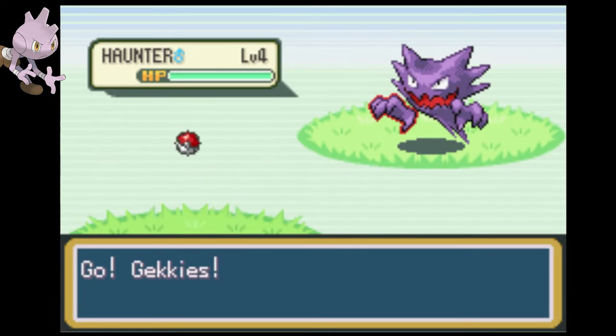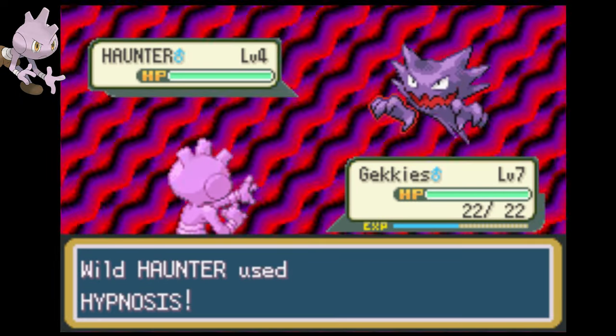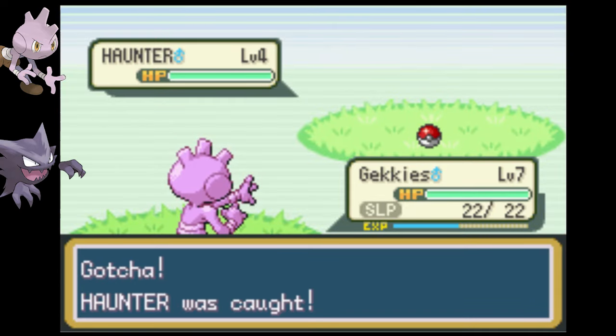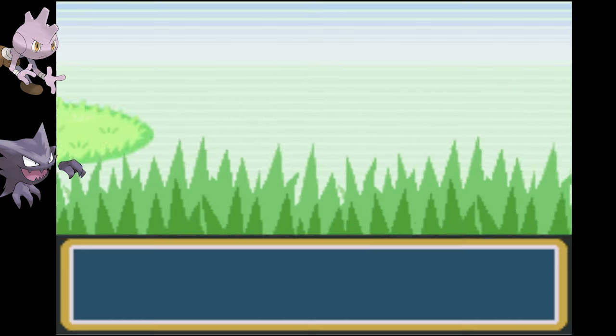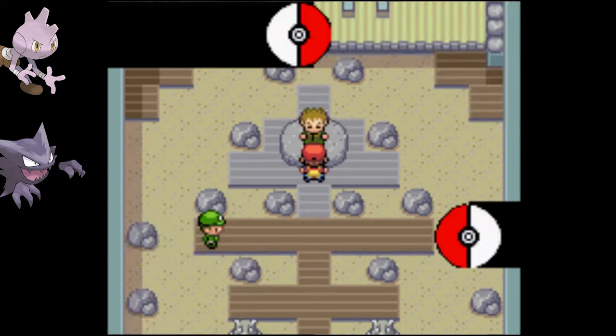We encounter a Haunter on Route 2 and he's got hands, so we add him to the team. He can learn Shadow Punch, and that's about it — I don't have a way to evolve him but he's okay for now. I encounter a Jigglypuff in Viridian Forest but Pound isn't quite a punch so we skip it.